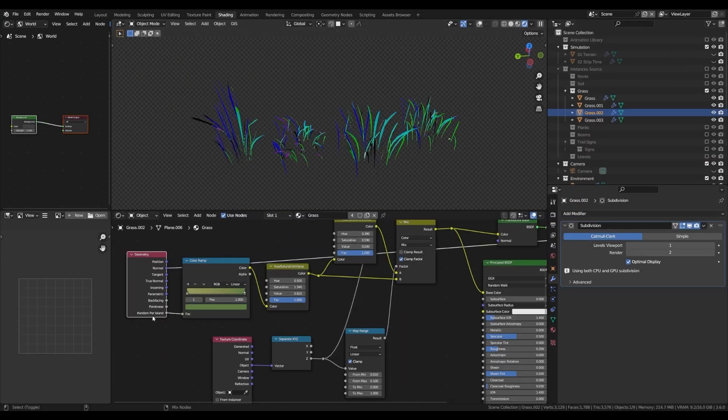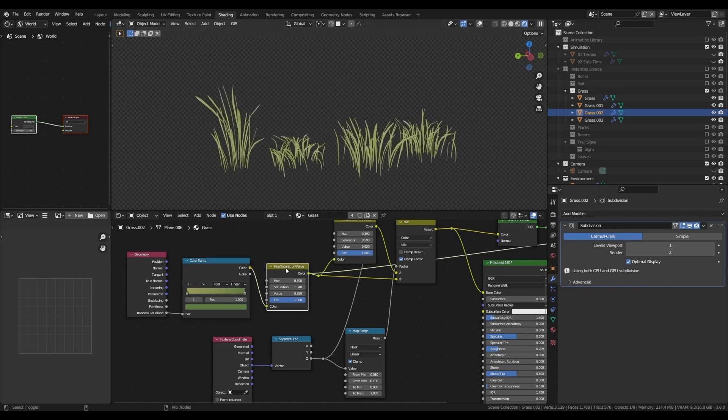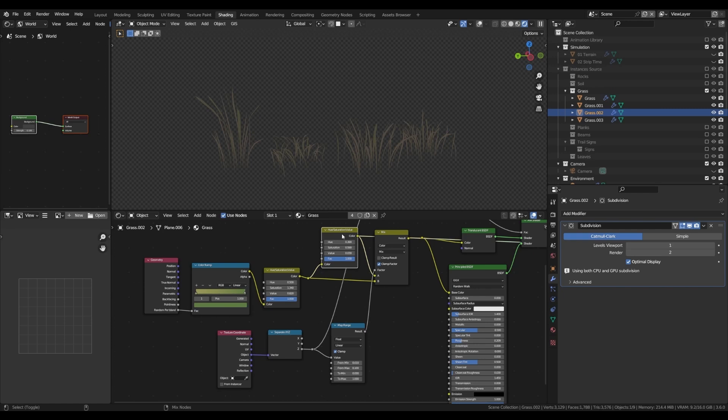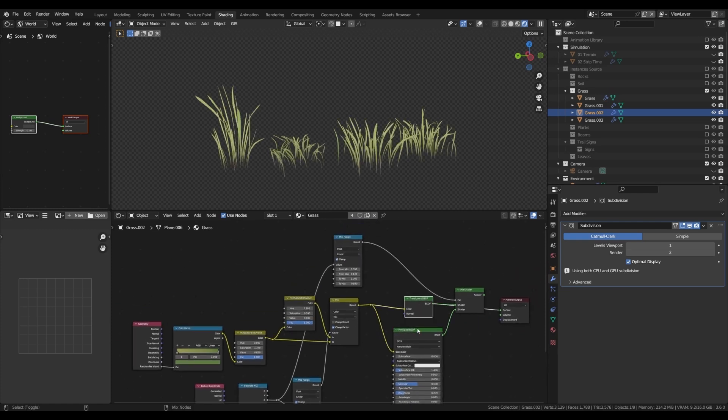For the grass, I am first picking a random color per island, which goes through a color ramp to choose between different green or yellowish values, which I then tweak with a hue saturation value node. Then I am blending between two different values based on the height of the grass, so I have one darker, less saturated color and the original color, so the darker color is at the bottom. I am also using the height to blend between the translucent BSDF of this color and the principled BSDF. This way the grass is more translucent at the top than at the bottom, which adds a bit of ambient occlusion and gives a really nice effect when there is a whole bunch of grass.